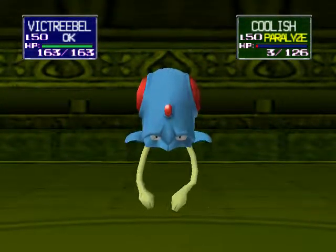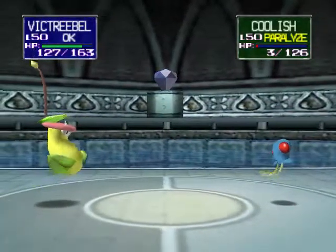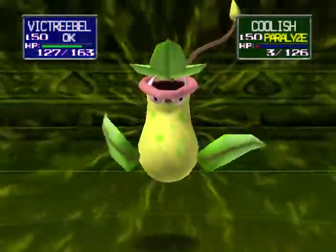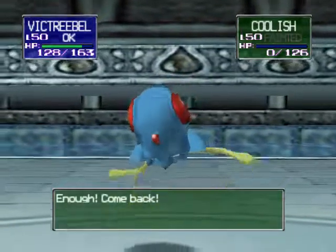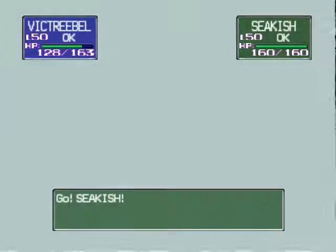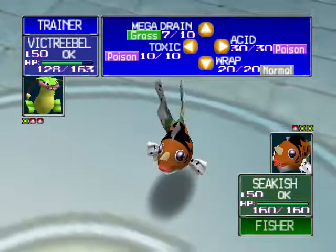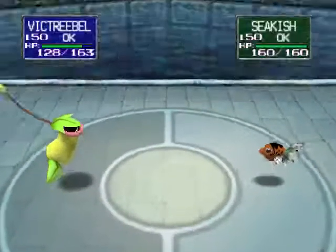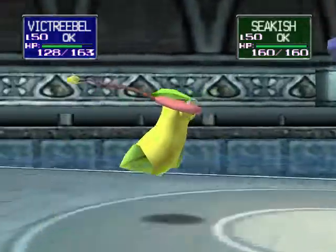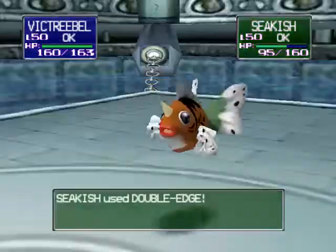It's a hit but it didn't do much damage. This matchup has become one-sided - there it goes, it's down. There's only one Pokemon left in reserve. The remaining Pokemon stock is two to one. The battle continues. I'm kind of wondering why Mega Drain didn't take off much - it wasn't super effective on Tentacool, but that's probably because I think it may be part Poison type.